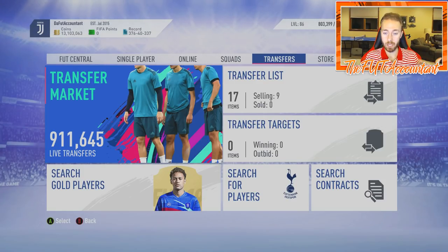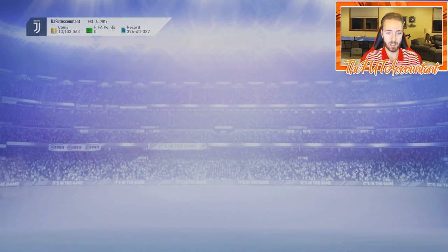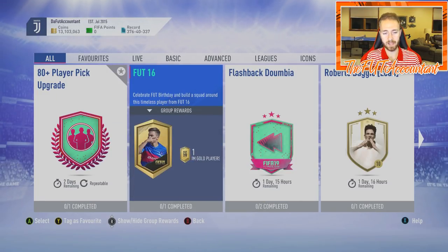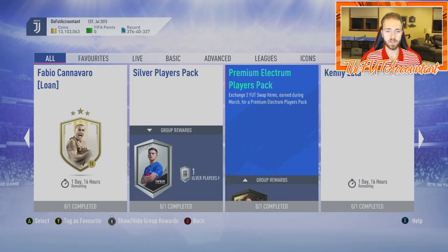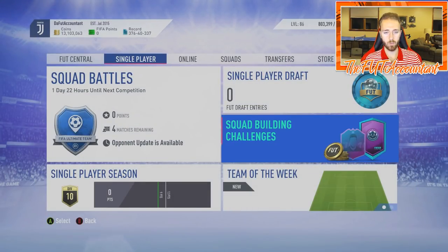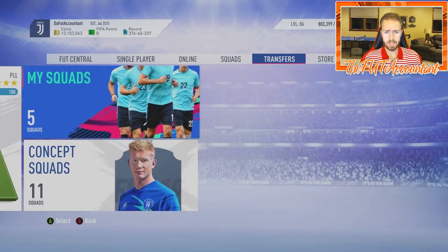High rated golds have been the best investment just because of how EA is doing these SBCs. Recognizing those SBC requirement trends is very very important if you're into SBC investing. EA is ultimately in control — maybe for Hullett they'll only require 83, 84, 85, 86, 87, and 88-rated squads but need three icons. I don't think they will though. I think EA wants to suck as many coins off the market as possible. I think we're going to get a big icon today and the high rated golds are going to stay high.